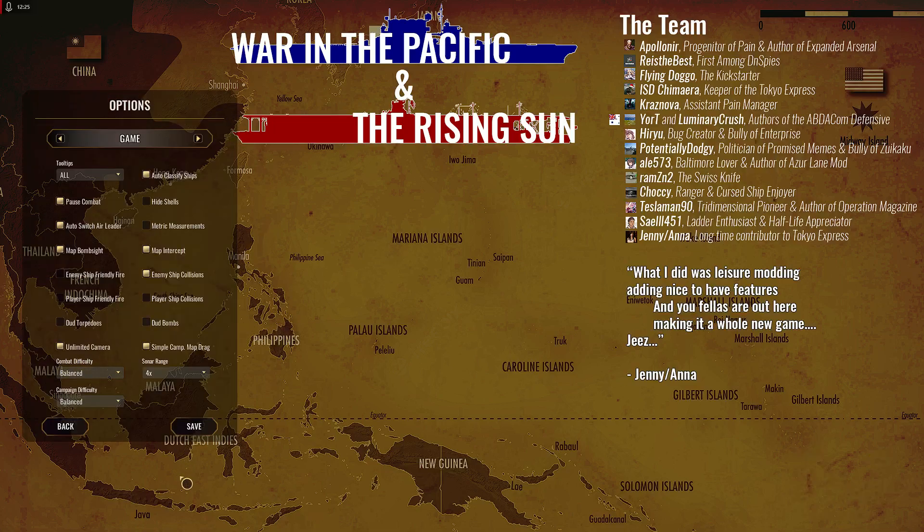In the Options screen, this is how you establish the game. Everybody can do it however they like. There are certain things — I've talked about them during the playthroughs, and you've heard me say these things a hundred times — like ship collisions. If the AI wants to be stupid and have their ships collide, I'd rather mine not. So my player collisions are off. Dud bombs — I don't believe in dud bombs, although it did happen. Dud torpedoes — it's totally unfair.